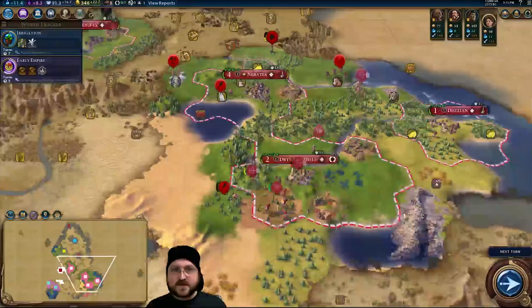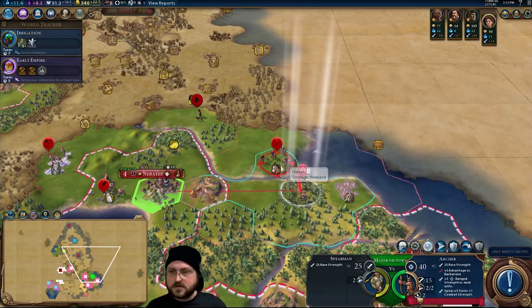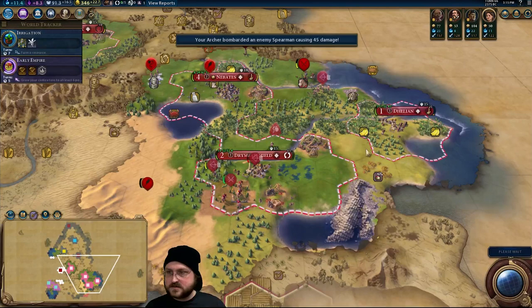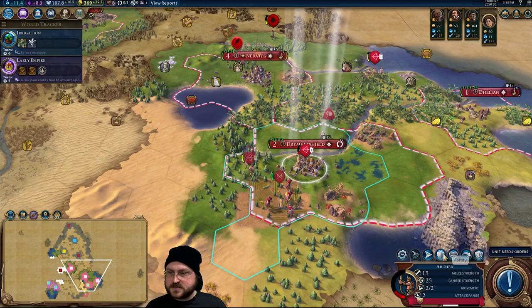We actually have literally nothing that we could mine or farm that would give us the boost to irrigation. I think we might just research it soon, but not yet. I think I'm just going to go over here and chop the woods, giving a production boost to Dry Meat Shield so we get a trade route up sooner. We could also buy a trade route — there's actually quite a few things we could do with gold here. I'm wondering if I'm going to buy another unit. Maybe a second spearman? Oh, we're just short. We've got Barbarian-itis. Units are just going to rest.